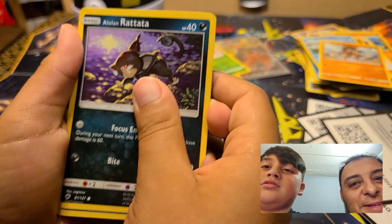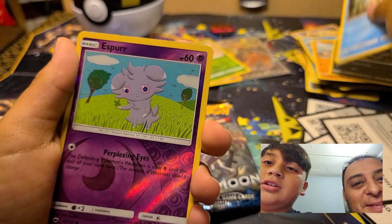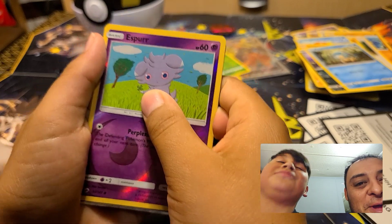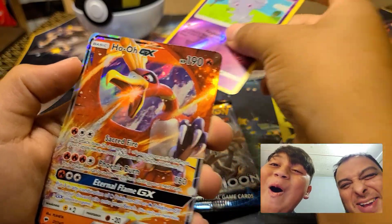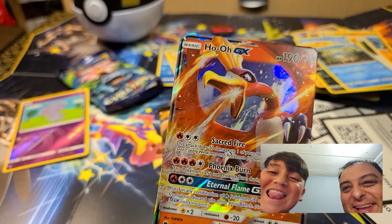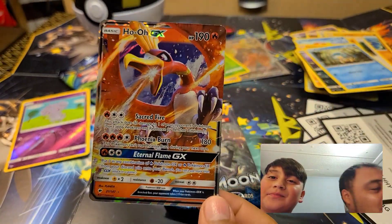You feel the tingle? Yeah! A little Lamprey. Heartbeat fast. Phanpy. Reverse holo Espurr. Finish it out — bam, let's go! I called it, let's go! With the GX — let's go! Yes!